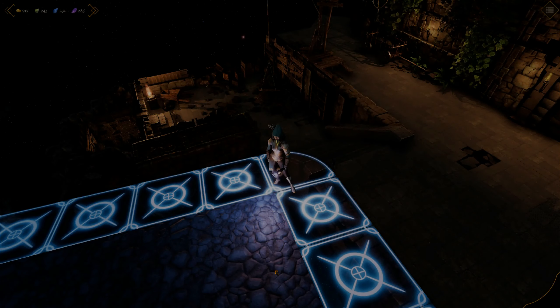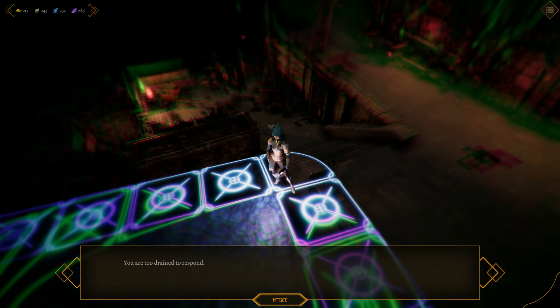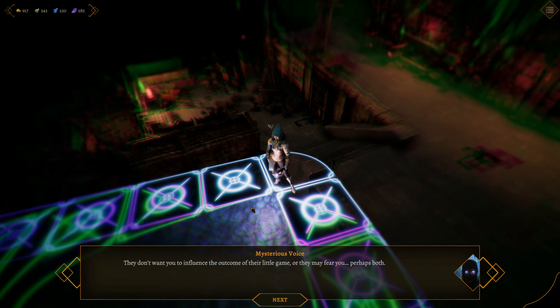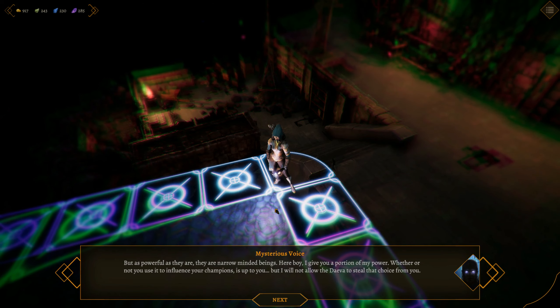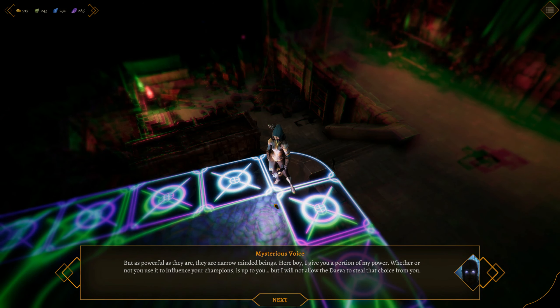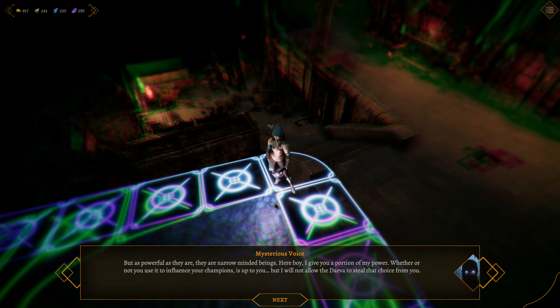I guess we're going to the trial. 'They are aware of you. You are too drained to respond. They don't want you to influence the outcome of their little game — or they may fear you, perhaps both. But as powerful as they are, they are narrow-minded beings. Here, boy — I give you a portion of my power. Whether or not you choose to influence your companions is up to you. But I will not allow the Deva to steal that choice from you.'